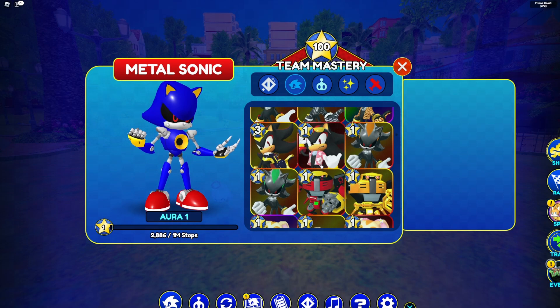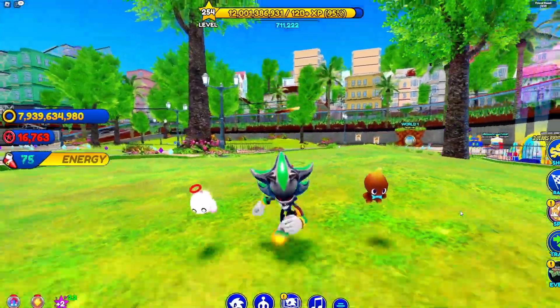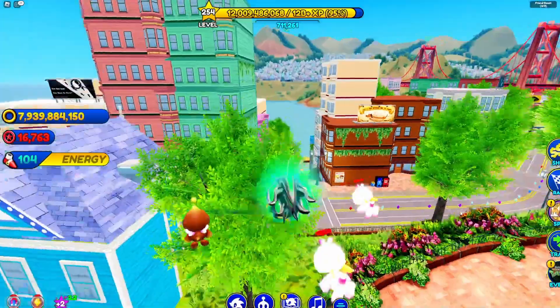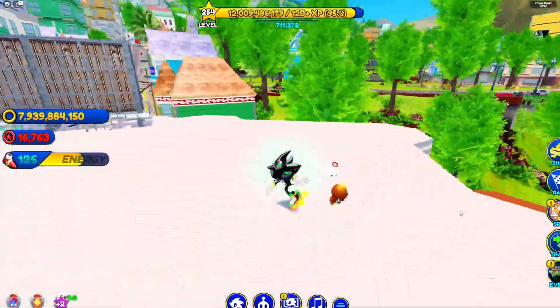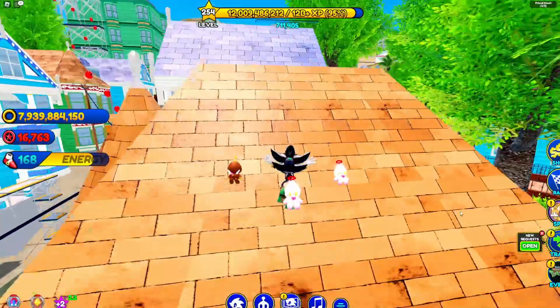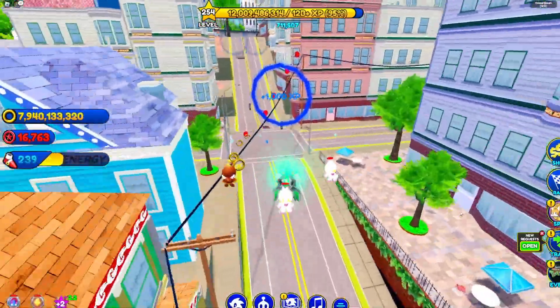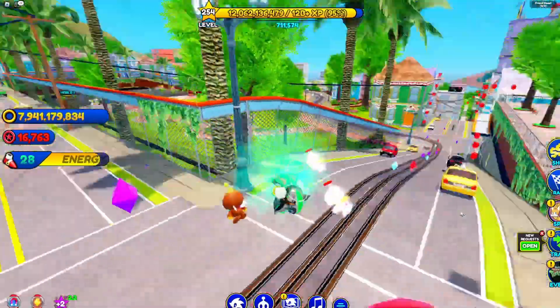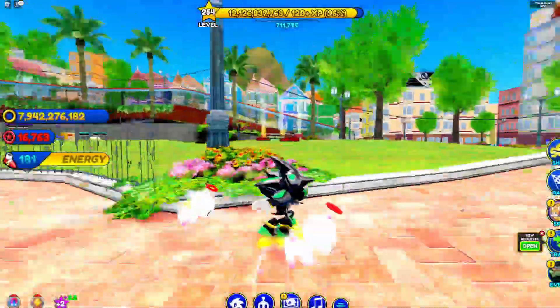The last skin I got for you guys is android shadow green. Here he is. I don't love this skin — it's about a six out of ten. I don't mind the mint green color, but it's kind of a pain to get. Hopefully some of you will like it. I do have one more surprise though.